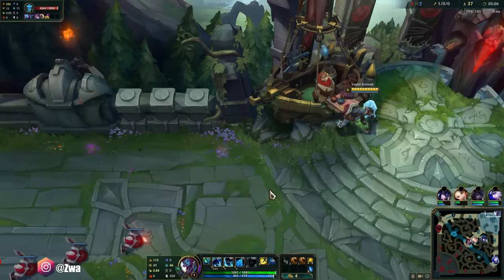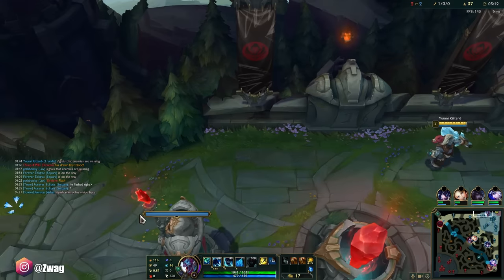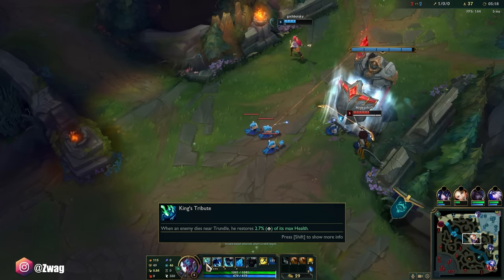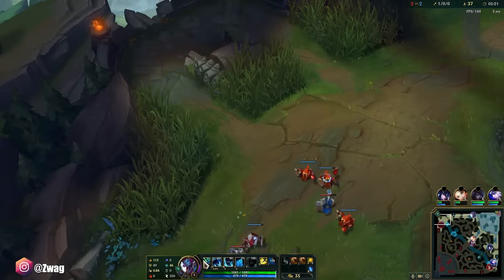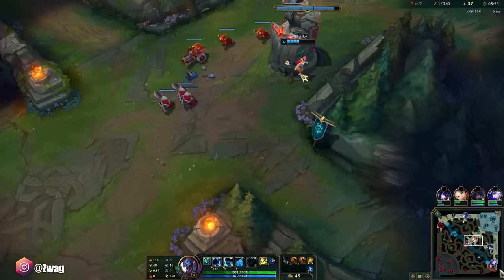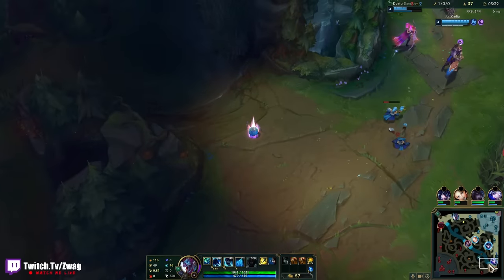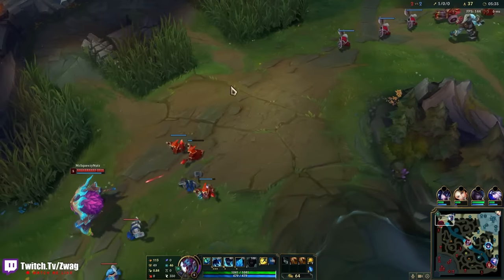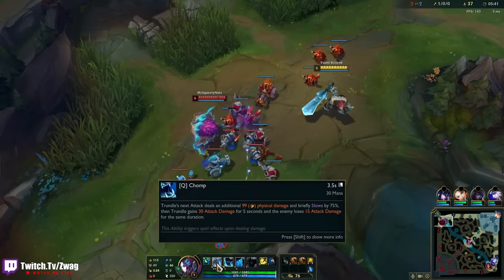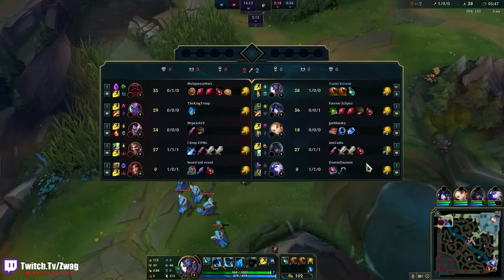We got two of them — 14% lifesteal. I think I can trade with him now and heal back. I also have healing when minions or enemies die next to me. Not the greatest passive, but Trundle's kit is pretty good still.